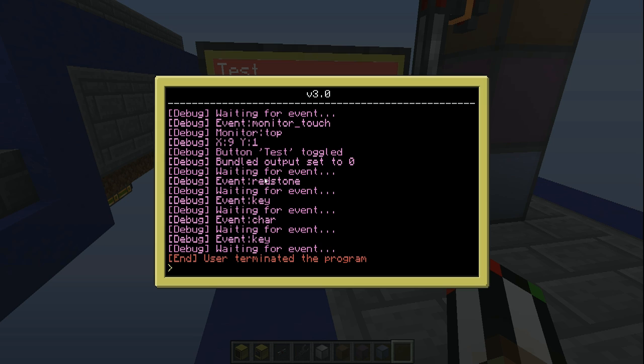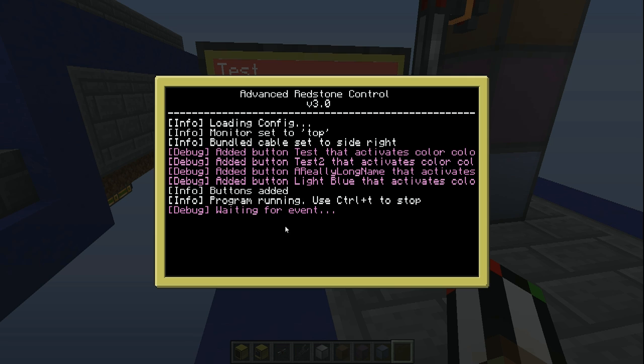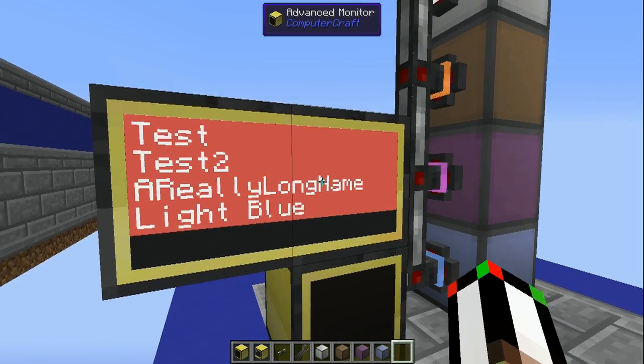By the way, to end the program, you just use Ctrl+T. All you have to do is type 'edit startup' — this is, by the way, how you would run anything when the computer starts up. Type 'edit startup' and then use 'shell.run' and then 'rcrun'. That basically is just telling the computer to run the command 'rcrun' as if someone had just typed it in. So now if I restart the computer by holding Ctrl+R, it automatically runs the program.